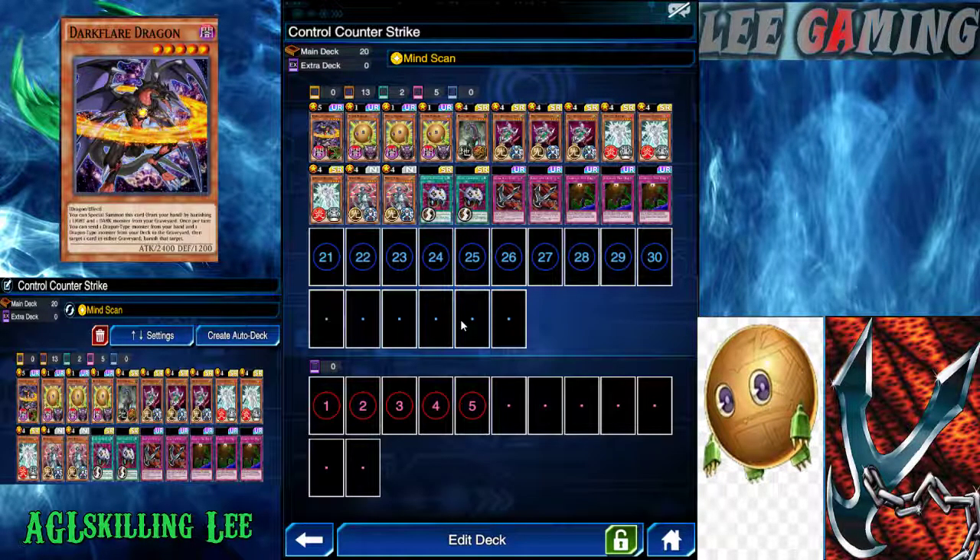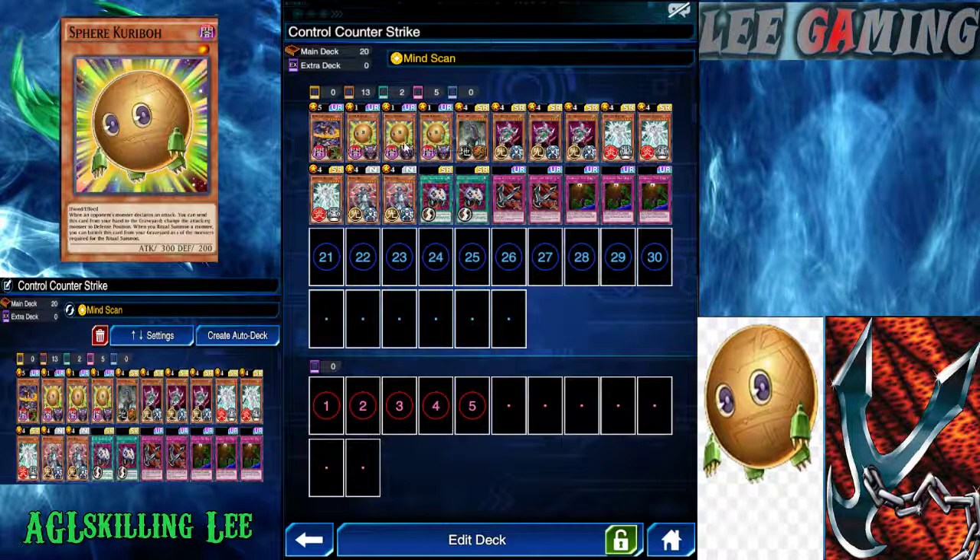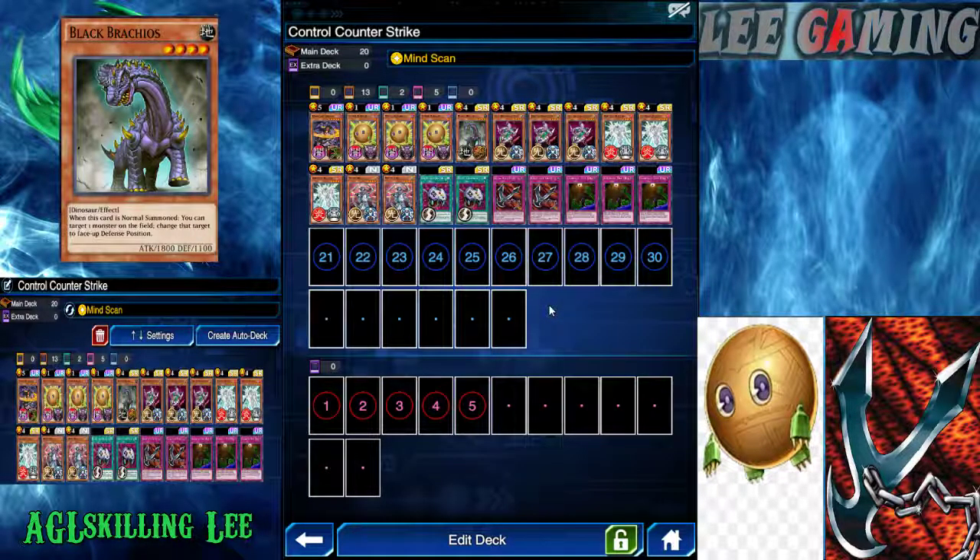I have one Duck Fair Dragon — my only high attack monster that allows me to deal with higher attack opponents. I can banish one light and one dark monster from my graveyard to special summon it. I also have three duck monsters which are all Spirit Caribou, also known as Bola. This guy turns your opponent's attack position to defense. I have one Bola; without the field spell it's 1800 attack, and when normal summoned I can target one monster on the field and change it to face-up defense position.